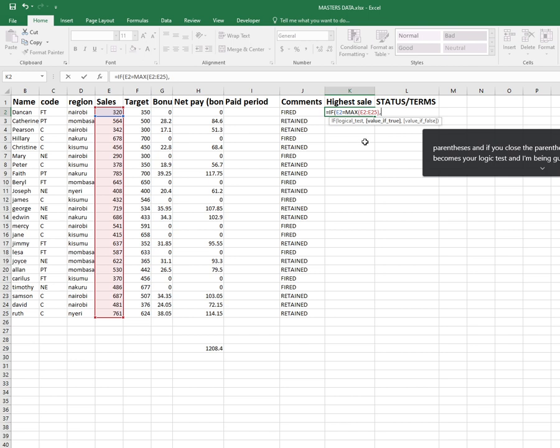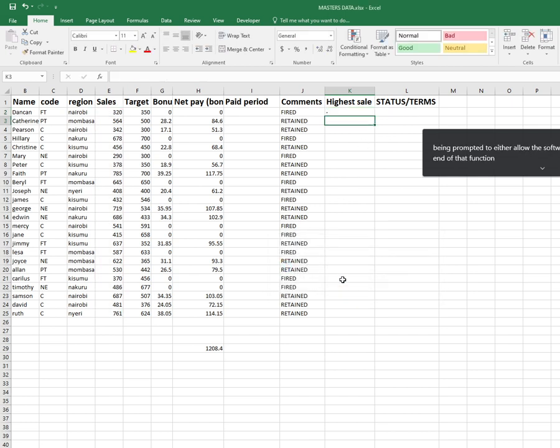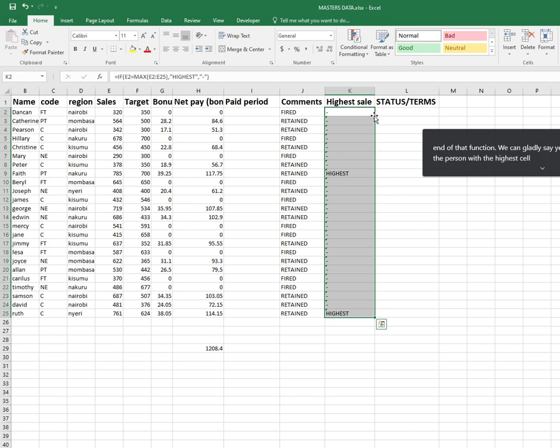I press comma, guided by the hints. I need to tell the software what should happen if it establishes that a certain employee has the highest sales. I want the software to return the text 'Highest'. If that's not the case, let the software return a dash. Anything you want the software to return that's not a number must be enclosed in speech marks. If I execute that I'm prompted to allow the software to add parenthesis at the end — I'll gladly say yes.